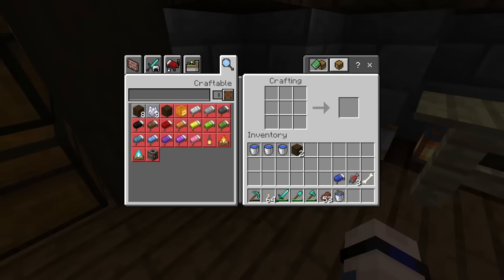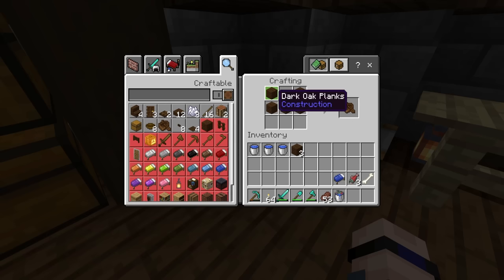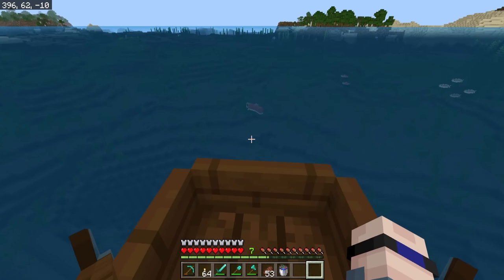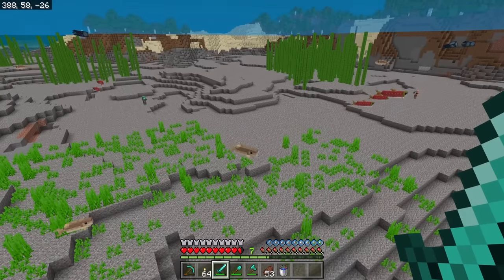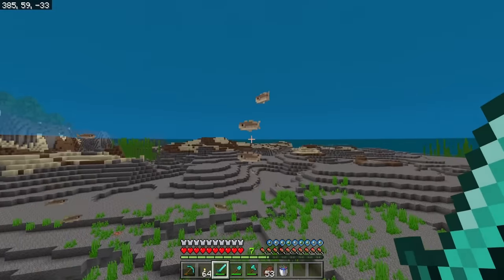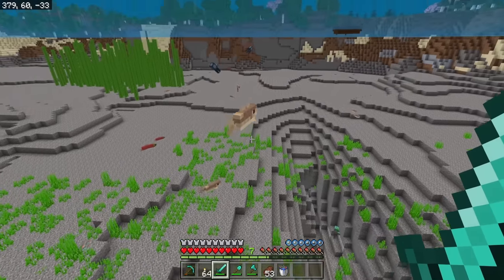For this next part we're heading out into the open seas, so it's not a bad idea to craft a boat. In the most recent version of Minecraft they have removed the need for a shovel from the Bedrock edition crafting recipe, which is absolutely amazing. This is an ocean, and not all oceans are the same — this is just a standard ocean. Here we're going to find salmon like we saw in the river, but in addition to that we're also going to see cod. It's easy to tell the difference because cod are brown while salmon are red, and they're also a little bit longer.